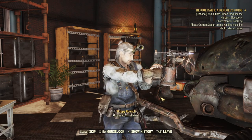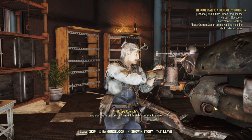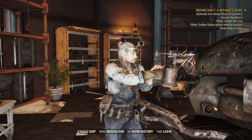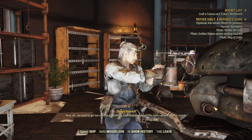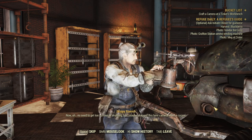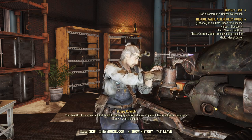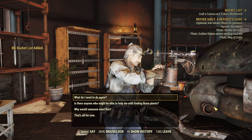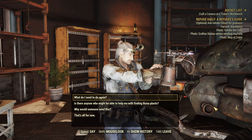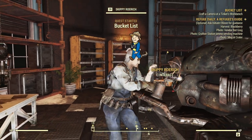If we hit the first option, we can ask him for a camera. We've got ourselves a camera that needs repairing and we've also got the My Bucket List quest, which is the one you normally get when you find the camera as well. But Skippy's doing the legwork for you and speeding that whole process up, which is definitely a bit easier and dodges some RNG. So that's a win.